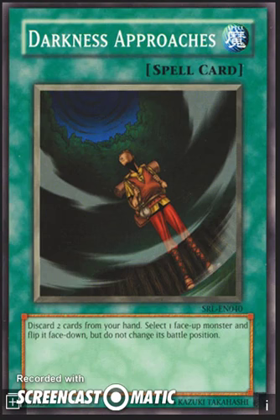Now, link monsters can't be set — they can't go into defense mode. However, there has not been a ruling saying that they can't go face-down by other means. It obviously can't go into face-down defense position because it doesn't have any defense points, so it must stay in attack mode, but there is no ruling about it being able to be flipped face-down just without changing the battle position.